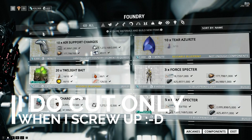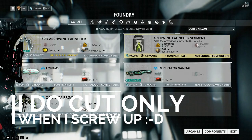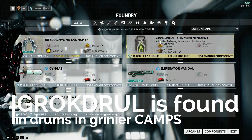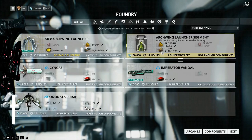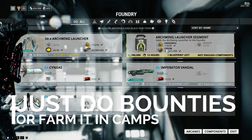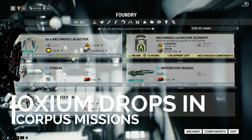Okay, we need 50 Eidolite - I will show you how to get it. We need Grokdrul, which is the basic resource you get while fighting and doing bounties in Plains of Eidolon. And you need Oxium - everyone should have a ton of this stuff. So we get Eidolite, Grokdrul, and Oxium, and build the Archwing launcher. I will show you how to get those two resources in a moment.